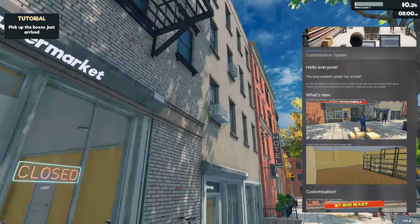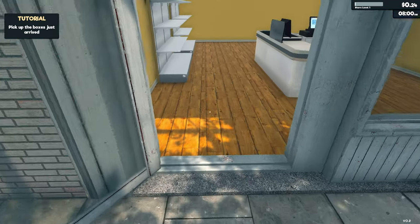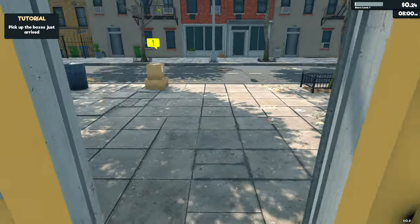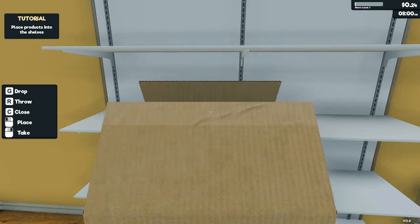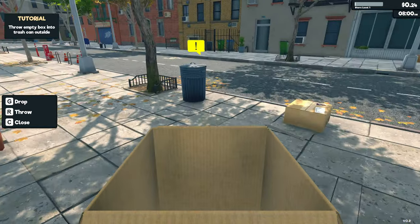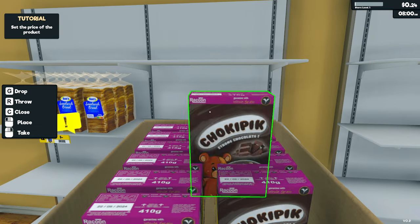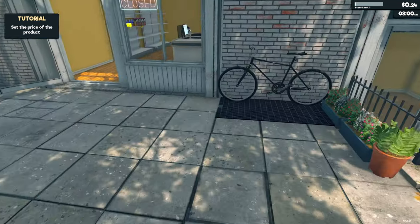I'm guessing you can change the sign above your shop, maybe change the flooring, wall color, maybe even the color of the shelves or checkouts. Oh, the boxes have arrived. Open and place onto the shelf. Nice throw — empty box into the trash can outside. The graphics look pretty good to be fair — high definition cereal boxes! And shift to run, that's good.